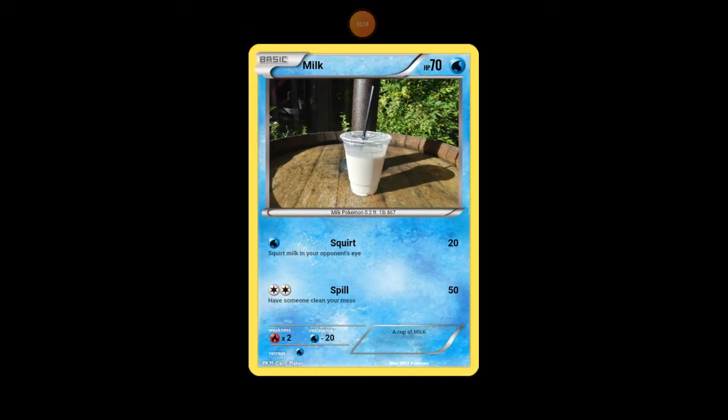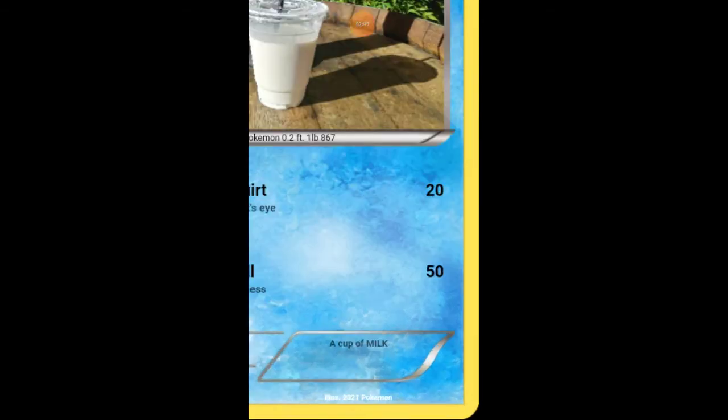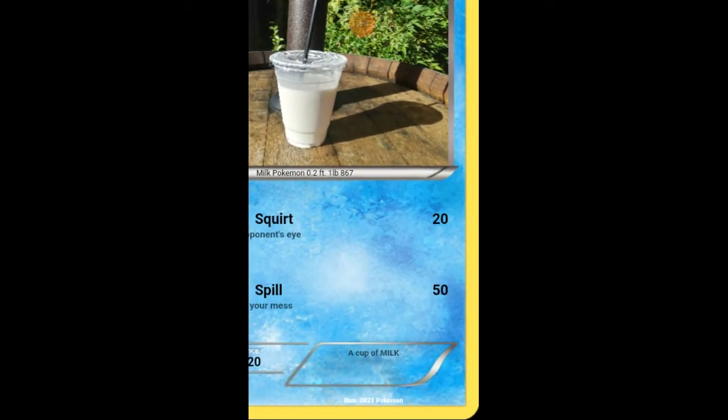This is Milk. It's a Water type with 70 health — the Milk Pokemon. It's 0.5 feet tall, though I accidentally put 2.2. It's one pound, Pokemon number 867. Its attack is Squirt, which does 20 damage — squirt milk in your opponent's eye — plus 50 damage. Have someone clean your mess. Its description is 'a cup of milk.' Illustrator 2021 Pokemon.